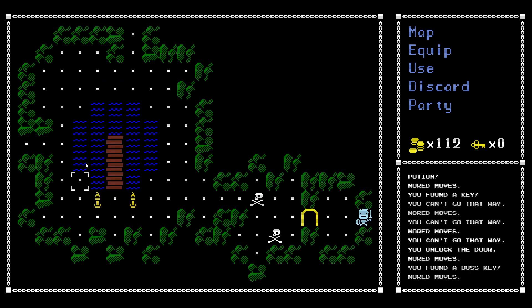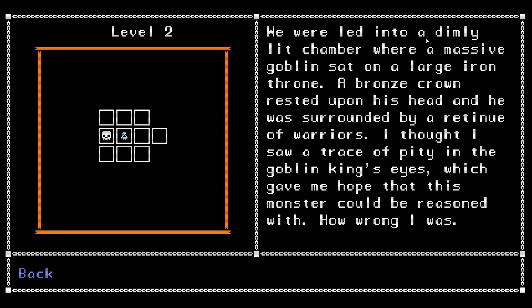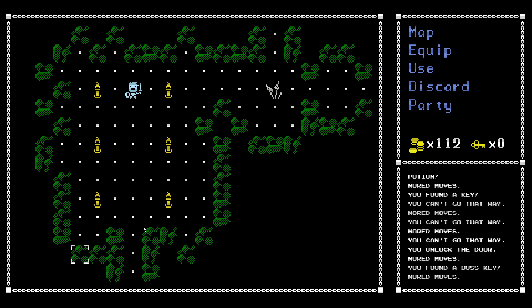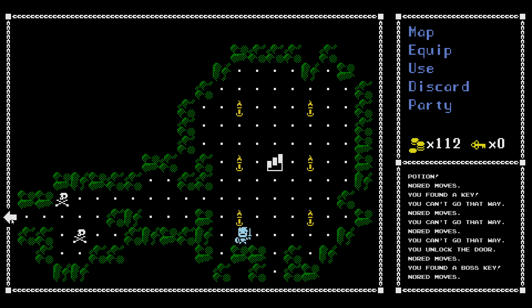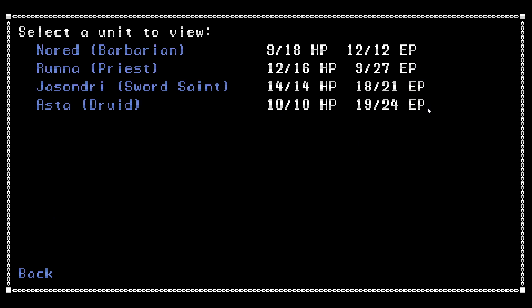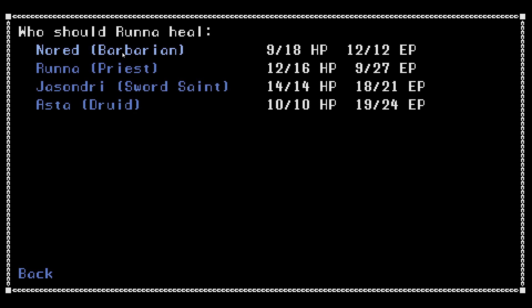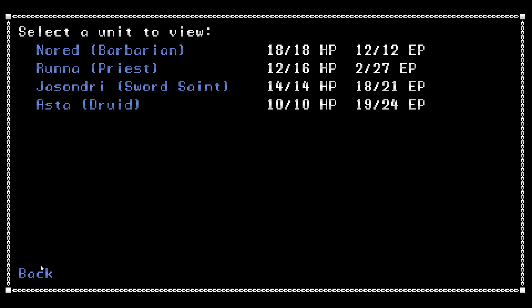Let's go ahead and head back. I'm going to go ahead and light a smoke. Where was the boss? To the left, up this way. Surprisingly, not that many fights, which means our chances to level up have been few and far between. Just going to heal up here. She's got 2 energy left, so we should go ahead and use an energy potion on Runa.